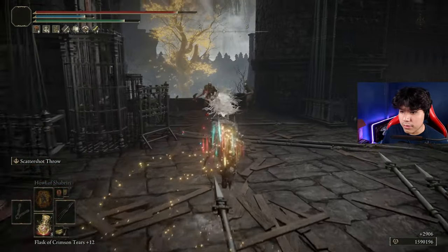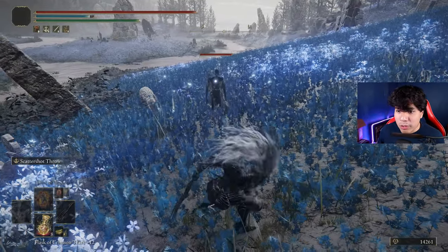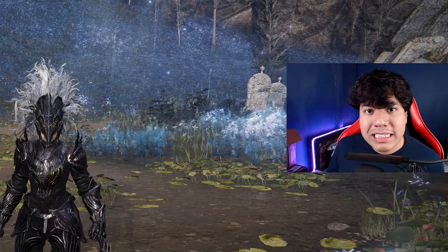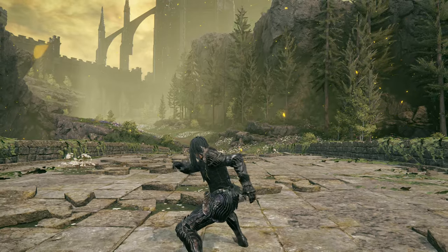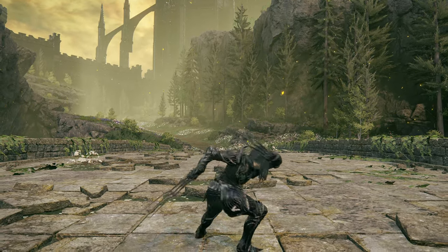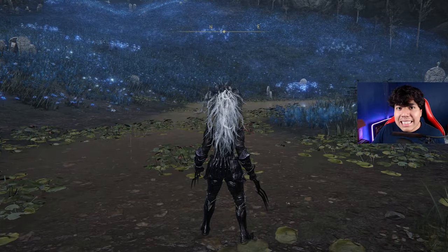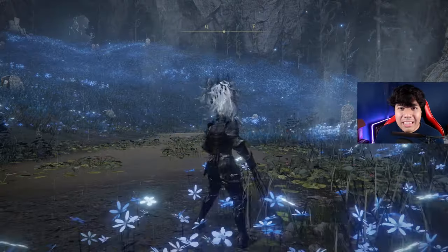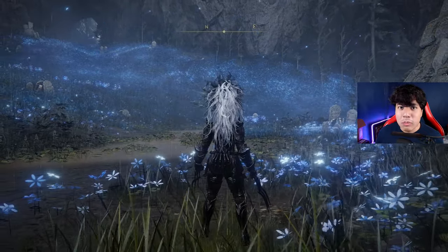This weapon has a unique R2 that throws claw projectiles without any FP cost. Sadly, the stance damage of this attack doesn't seem to be quite significant. Also, this weapon has a unique R2 variation — if you press the dodge button while performing the heavy attack, you will activate an evasive slash maneuver that throws a few projectiles as well. It seems like this attack is only available for a few weapon categories, but it's different on each one. I don't think it is life-changing, but it's nice to have a unique movement that makes the weapon a little bit more special.